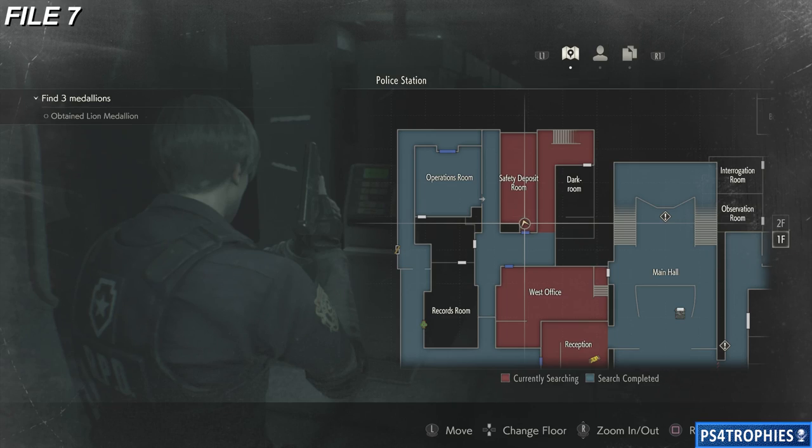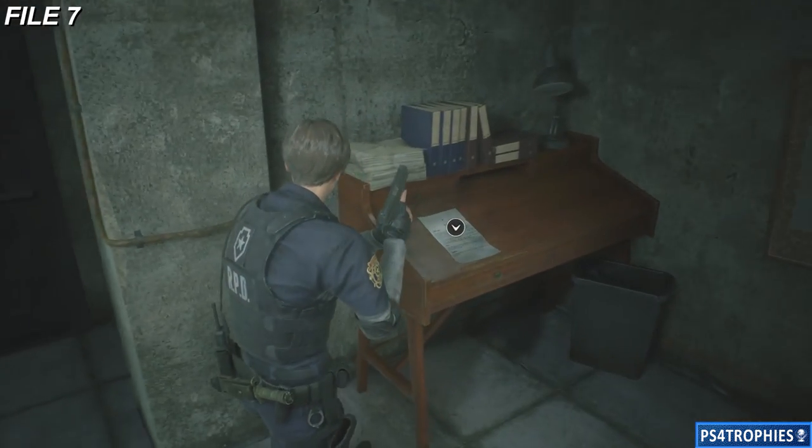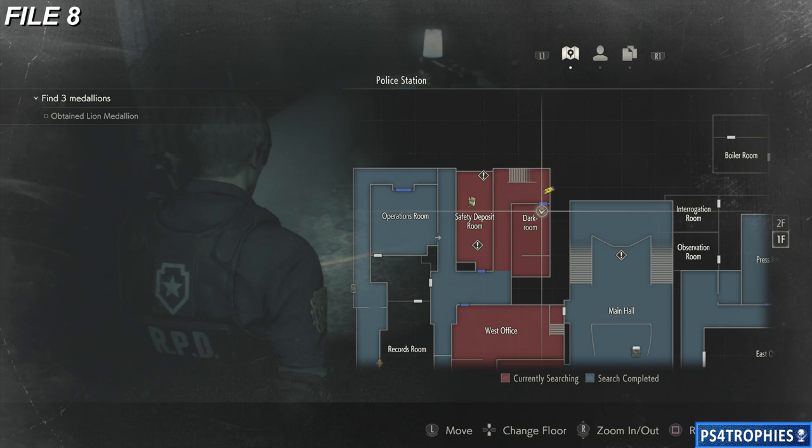File number seven — we're going to go to the safety deposit room. We'll come back here later because there's an inventory upgrade that we're going to get, but there's also a file right here on this desk. Make sure you read through that.